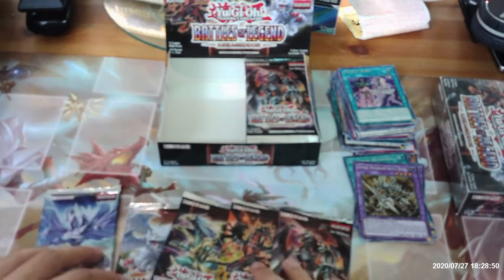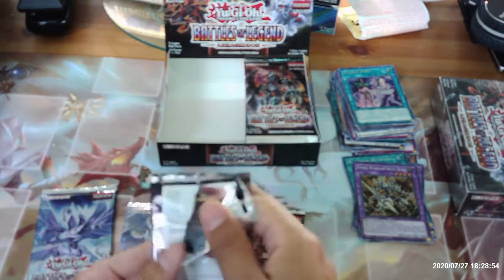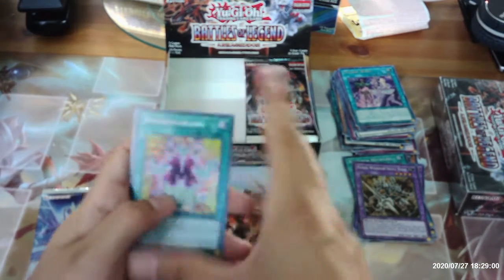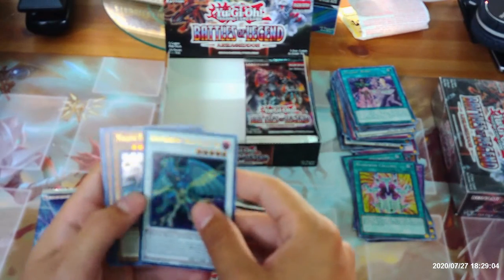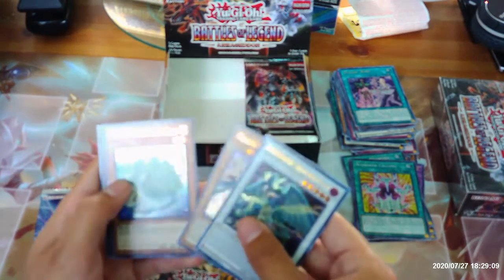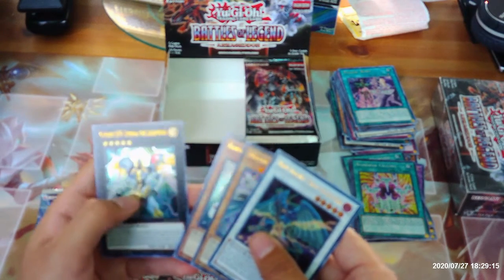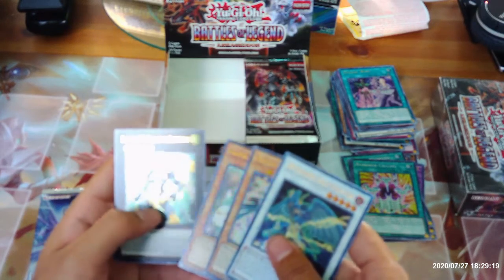Okay guys, we've got five packs left. Our first Numeron Calling, Assault Blackwing Sohaya the Rainstorm, Malefic Paradigm Dragon, Kalantosa, Mystical Beast of the Forest, and Number S39 Utopia the Lightning.